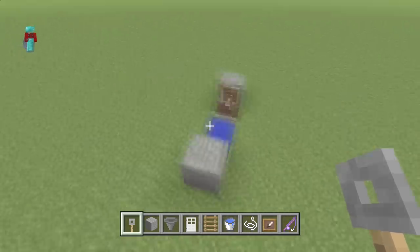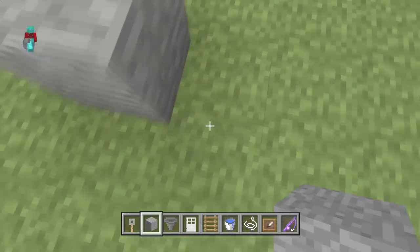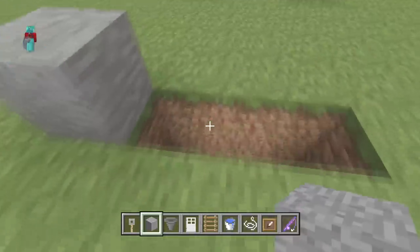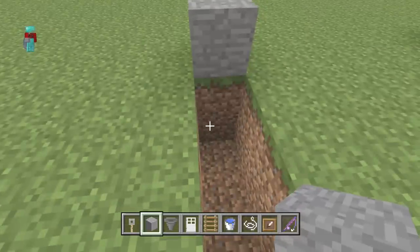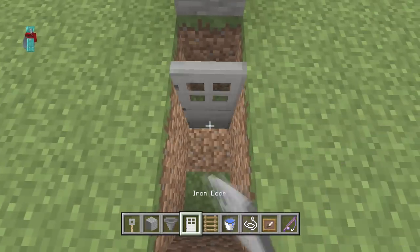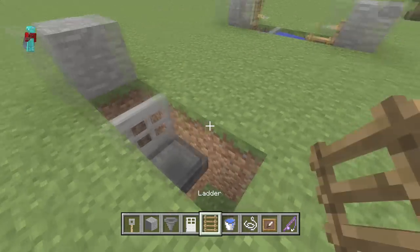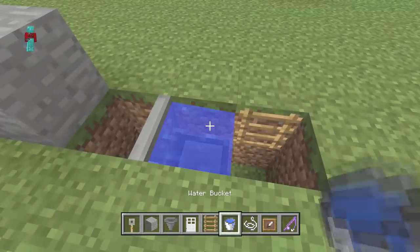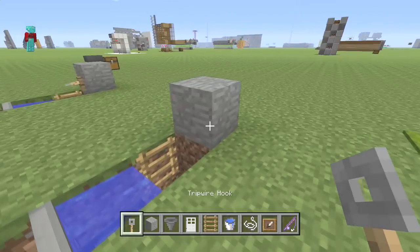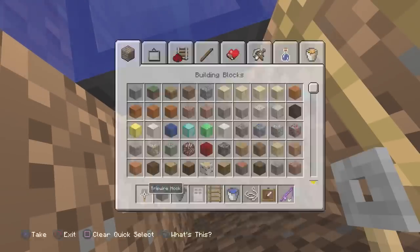Let's build it. Throw your block down, then dig a two-by-two-by-two space. Once you've done that, place your iron door here, then throw a hopper into the ground just like this. Place your ladder right here, then your bucket of water here. Add a block, then a tripwire hook here and another tripwire hook here. Don't put the string yet — go down and bust out the two blocks, then grab yourself a chest.